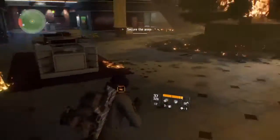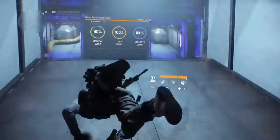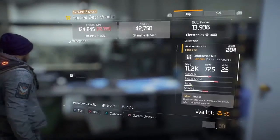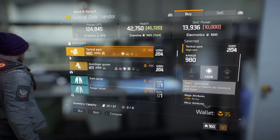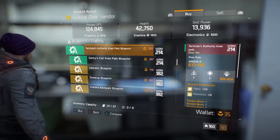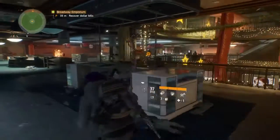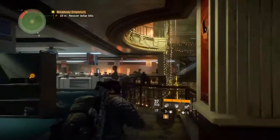You can buy it in the base of operations. Head up near the tech wing and you can see your special gear vendor. Go down and buy the blueprints - these are costly but they are the higher-end gear ones. You'll find the Navy MP5 there; you need to buy the Vector or the Navy MP5.